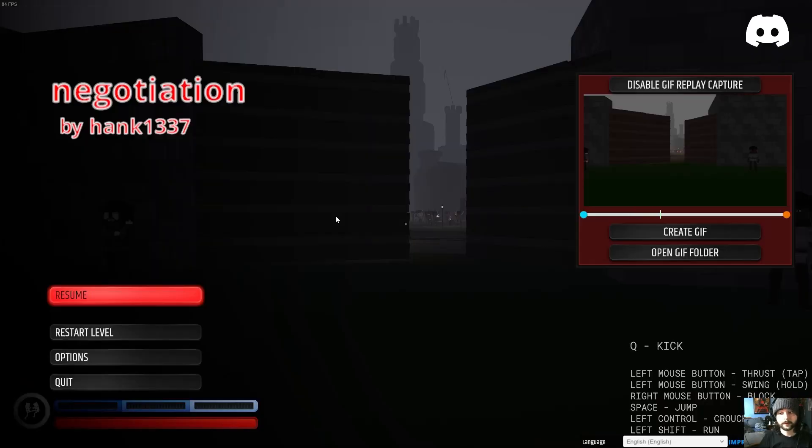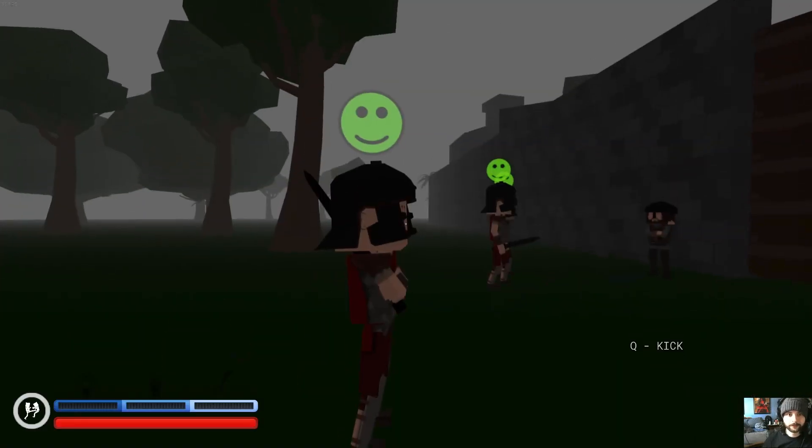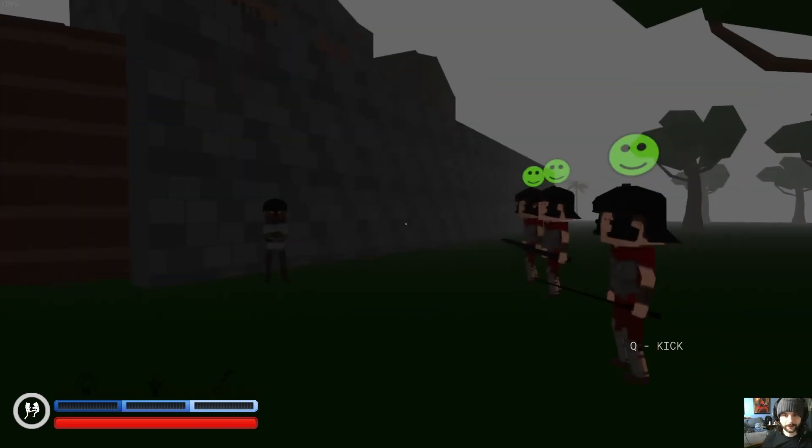First up I have a map called Negotiation by Hank1337. I'm excited to try this map — it looks a little darker but I'm seeing a tower in the background and I'm excited to start exploring. The UI is completely different from when I played years ago, which is fine, it's cool.